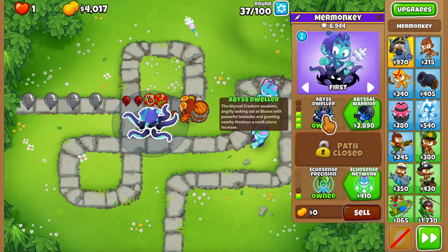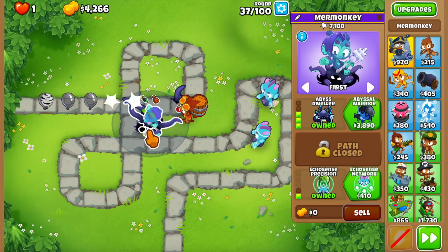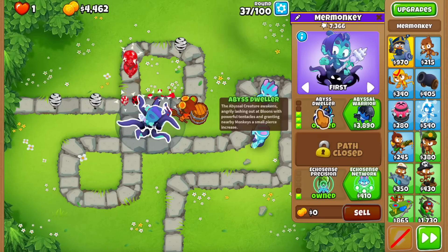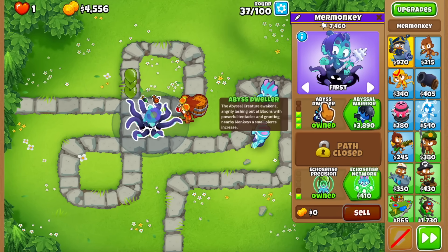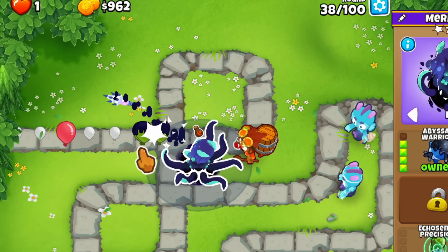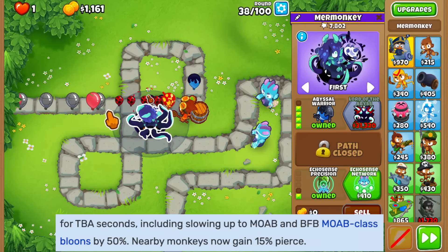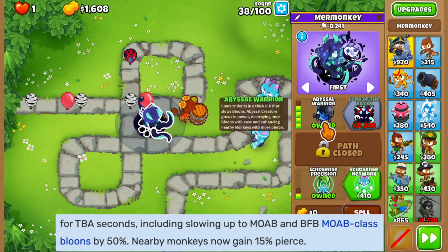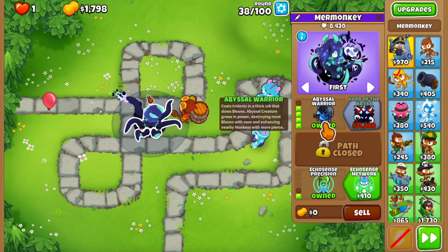The Abyss Dweller is actually a really good power spike for the Mer Monkey — before you buy it, the tower isn't that great. But once you buy the Abyss Dweller, you stabilize, and it becomes really easy to afford the Abyssal Warrior. Buying it now — it throws inky tridents which slow bloons by 50%, and the pierce component gets stronger, increasing to 15% according to the wiki. This is a part of our strategy.